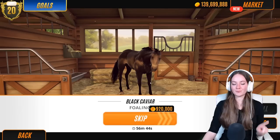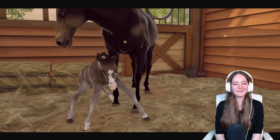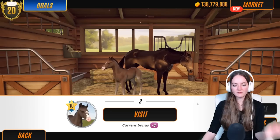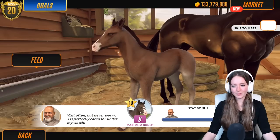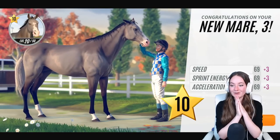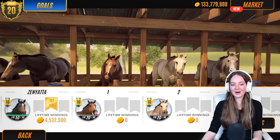Our third and final foal from this round is Black Caviar by Secretariat. Let's see what we get. It's going to be a filly — oh, it's pretty! I love the little snip facial markings, adorable. The stats are really good too. This is number three. Hire a caretaker of course. Let's see what she looks like grown up — oh, she's a gray! A really pretty gray. That horse is really nice.